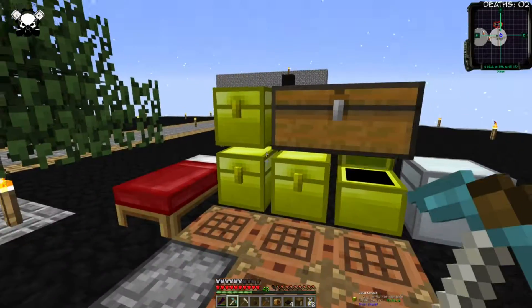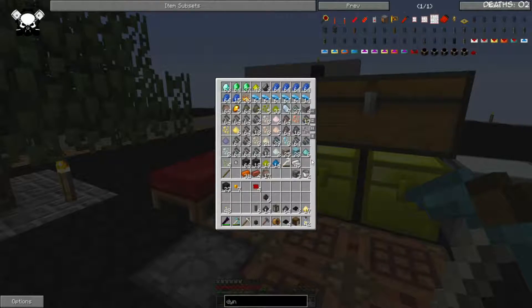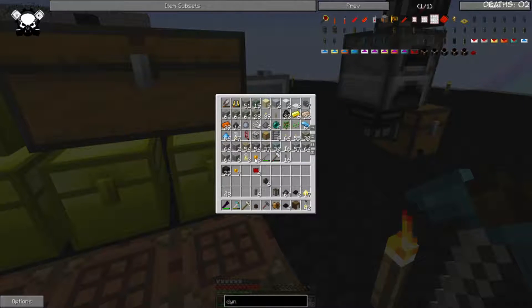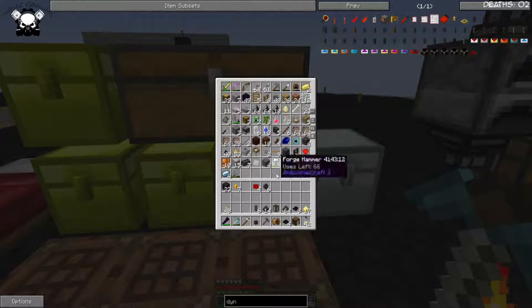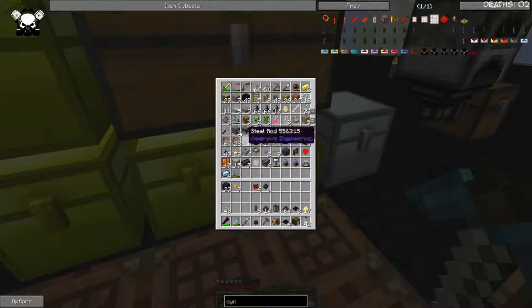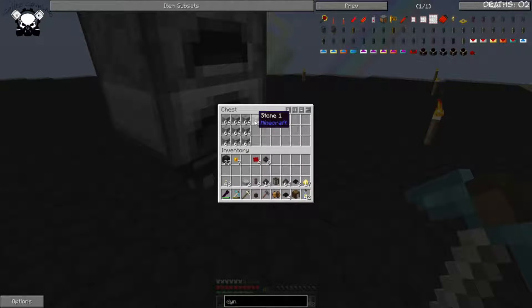The last thing I wanted to get onto today is witch water, because with witch water I can get onto getting some storage and a few other things which will help out a lot. I don't have a barrel — let's just make a stone barrel. I need seven planks so 14 logs, and then it's this guy on the bottom with this guy around it.